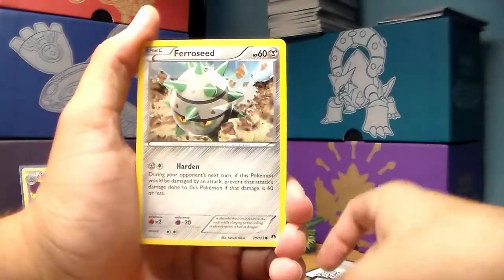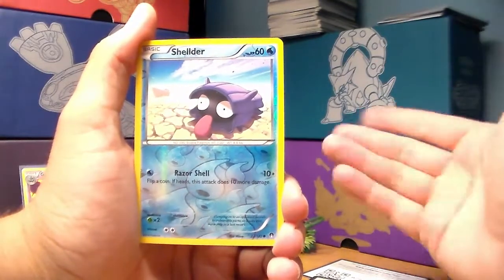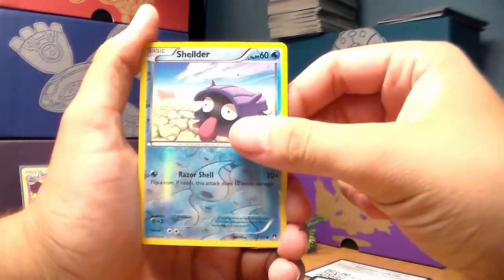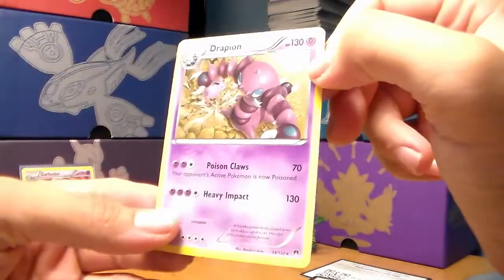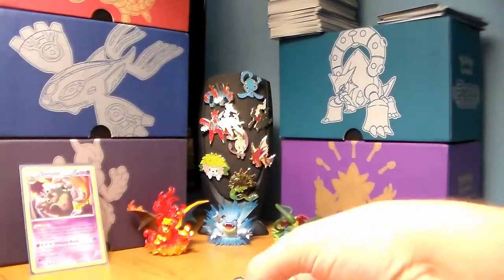Ferroseed, reverse holo is another Shellder. Someone actually said to me on YouTube that I've been getting a lot of Shelderts and I think I'm finally noticing that. And the rare in the pack is a Drapion non-holo — not too bad but not too good.